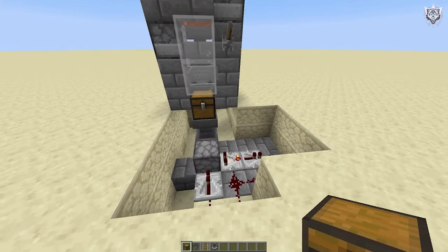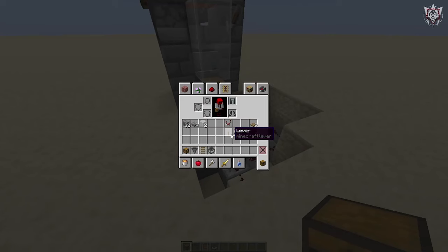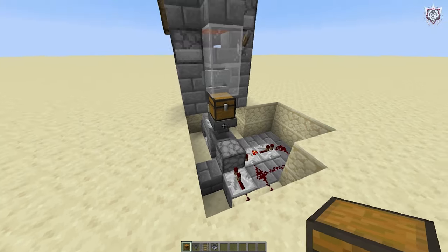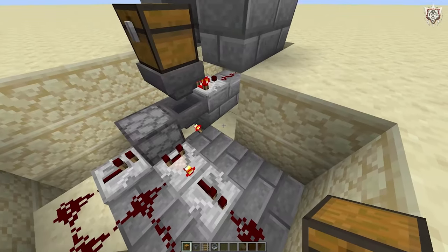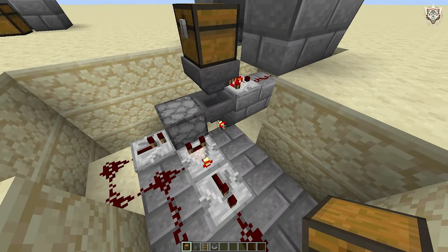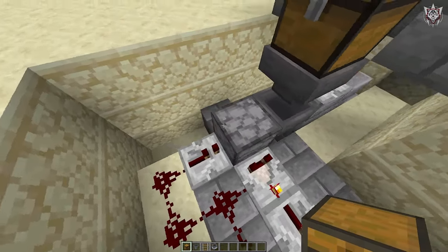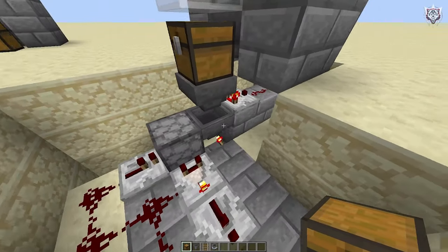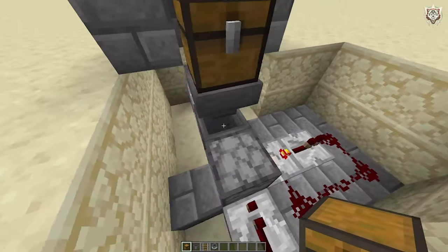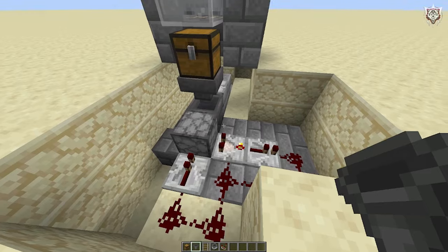Now I'm going to build the filtered version for you guys - it is a little bit more complicated. You will need two comparators, two repeaters, one redstone torch, eight redstone dust, a dispenser or dropper, two hoppers, and just some more building blocks.